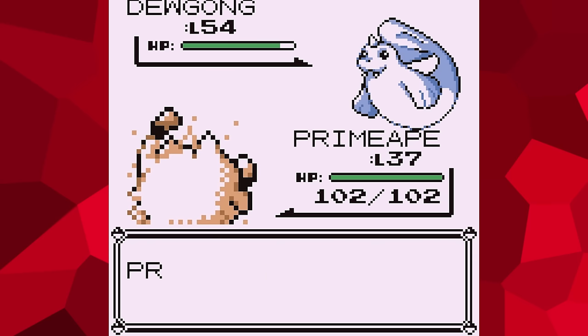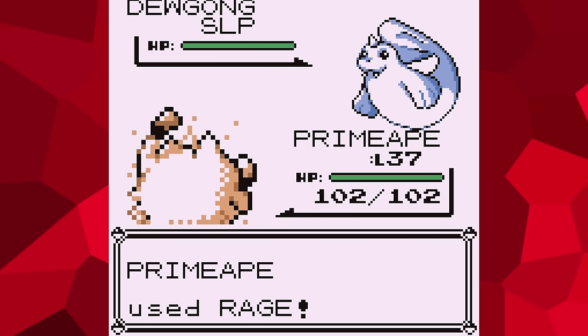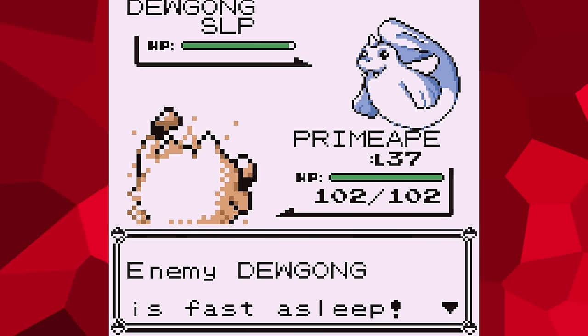The Dewgong will do nothing but heal itself infinitely. And because the only move we have left is Rage, we can't exhaust our own PP, which means we'll never be able to use Struggle, which means we'll never be able to lose the battle by taking recoil damage. The battle will go on forever, with the same few actions repeating over and over until you turn it off.